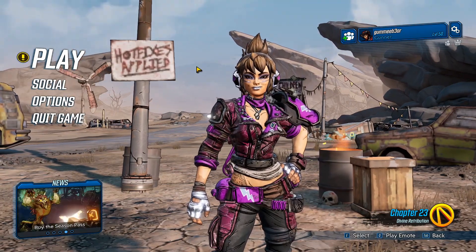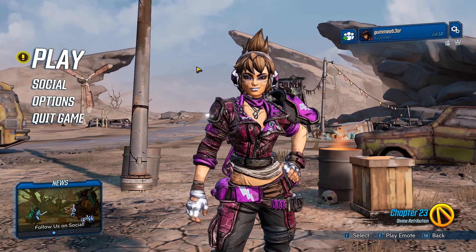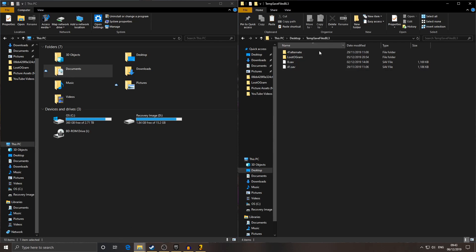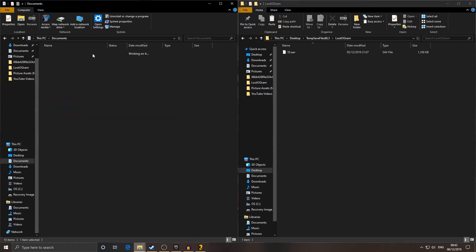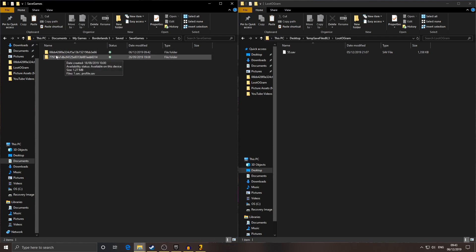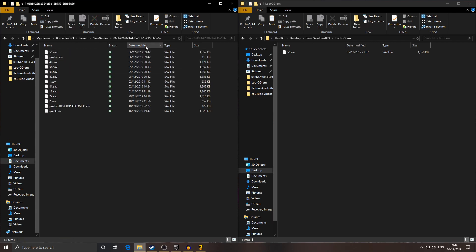Once we've hit the menu — this is PC, but you can do this on PS4 and Xbox, it's just a little different. On PC you want to tab out of your game. Right here I've got my Documents open. This folder is where I save different saves — if I get a good save I'll copy it. This here is the save with 40 loot-o-grams on it. Navigate to Documents, My Games, Borderlands 3, Saved, SaveGames. These are two different accounts; this top one is the last modified save — the one we've just stored our 40 loot-o-grams from into the bank.